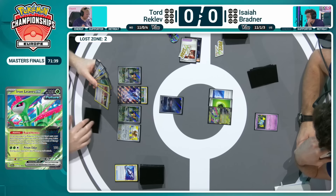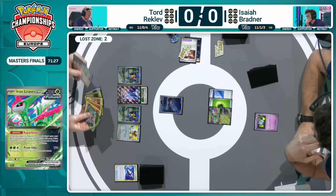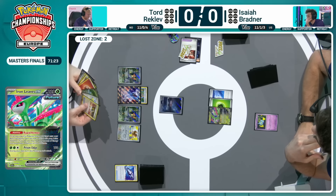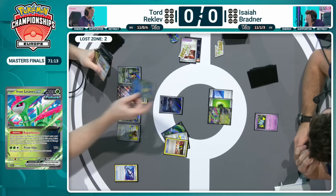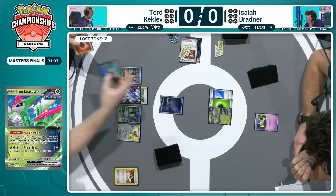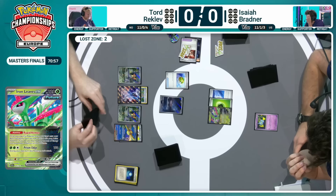Looking at Tord's hand now — so many options, a plethora of choices: Rare Candy, Ultra Ball, Charizard EX. Iono — he's not going to be playing that anytime soon. Tord does play Prime Catcher, and if there was the Maximum Belt — chosen by the majority of Charizard EX players at this event — it would have been able to knock out the Iron Leaves. But I believe it's going to be safe here. Isaiah is a Rare Candy into the Pidgeot, just stabilizing that board for Tord — everything in his control now. Isaiah is just relying completely on the top deck going forward.